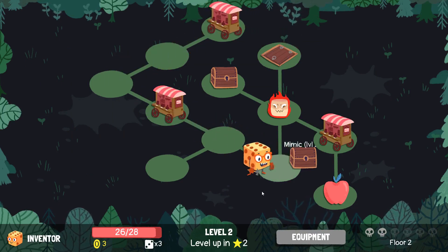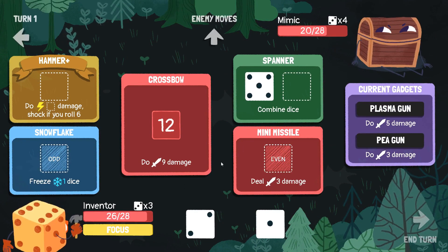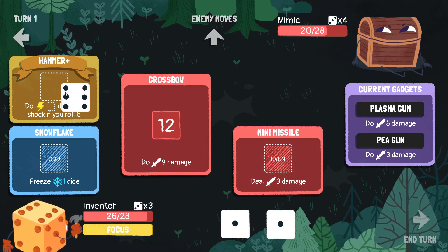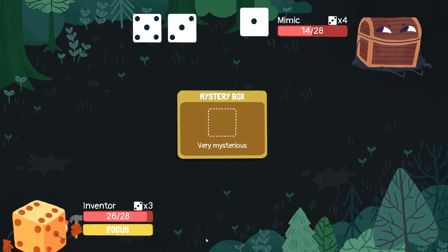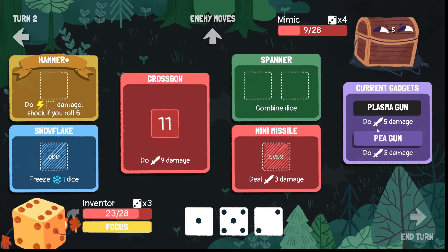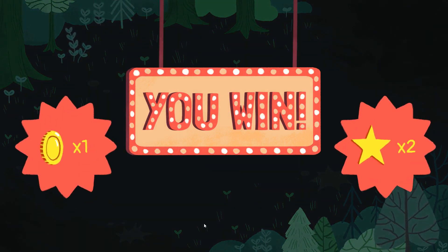Let's fight the mimic. There's eight damage straight away. Six in there, one in there, one in there. Of course we've got our focus as well, which could have been good to use. We need to do six damage, which we do here. There we go. Nice. Easy.